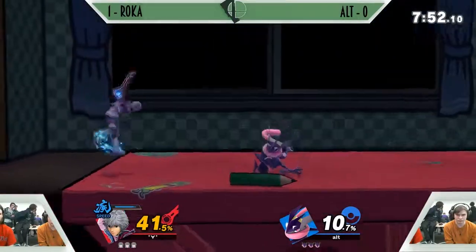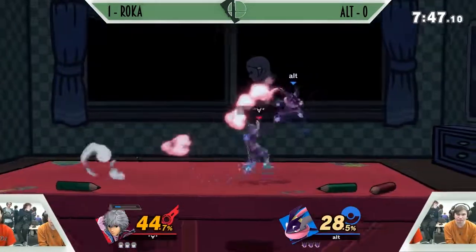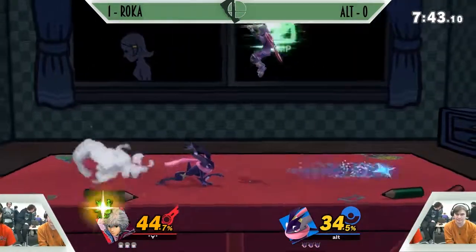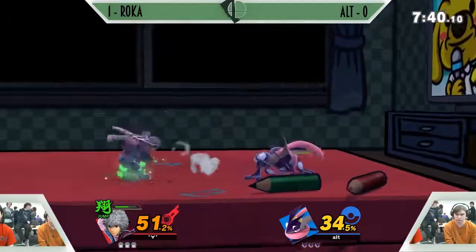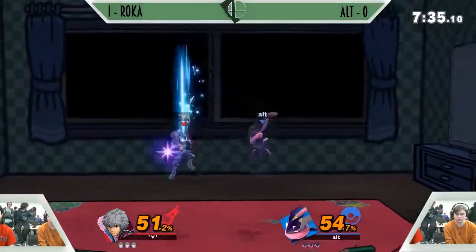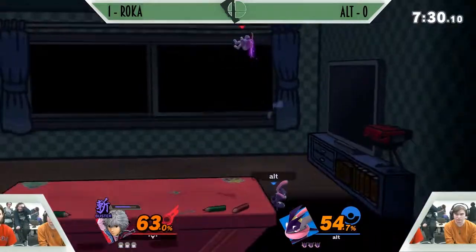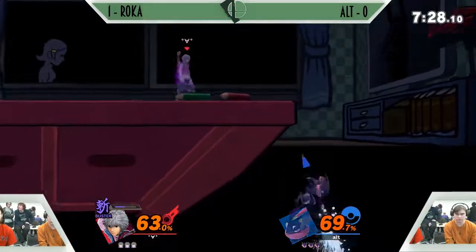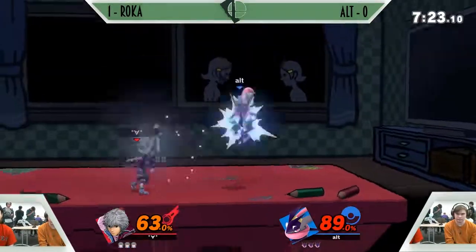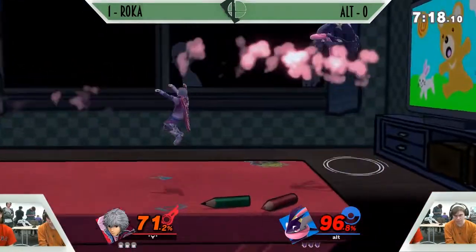Starting off with a nice little up smash there, getting him to 41% real quick. Forward throw, nothing. These aerials are coming out really fast from Roka, really crushing him. We got excellent choice of music — Ashley going on Omega Gamer. Greninja with the up tilt, not quite getting anything off. Backslash — I like that, using the dodge to shuriken. Buster mode at the ledge is great — getting serious damage. You're just gonna get individual hits and that Buster is gonna help you a lot.